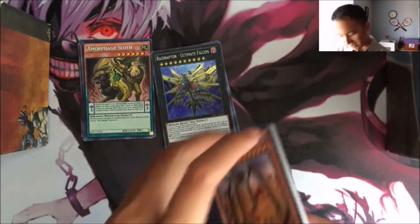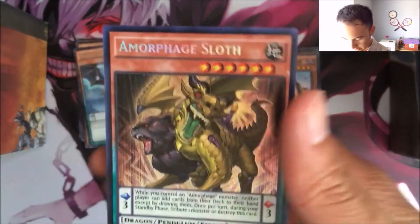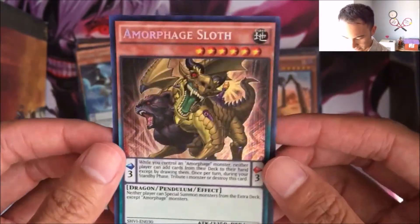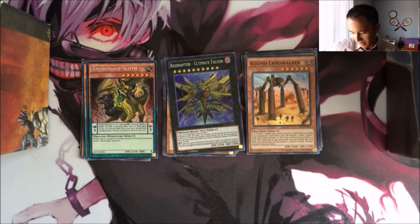Two Supers and a freaking Secret Rare — that's amazing! Those are the pulls we got. I'm pretty happy about the Secret Rare. I'm gonna check if it's worth something, maybe a couple bucks, who knows. Comment down below your favorite card from Shining Victories — it could be anything, like World Carraway Champion or the Blue Eyes stuff.